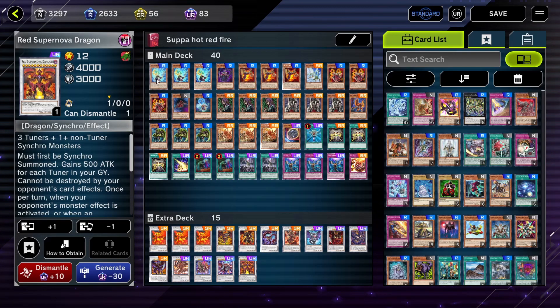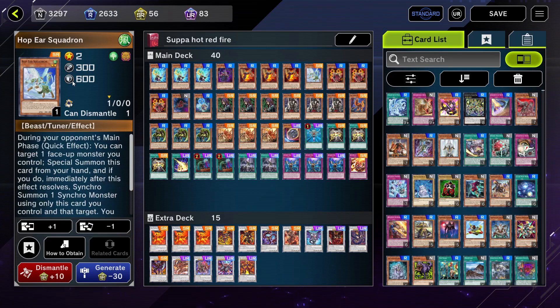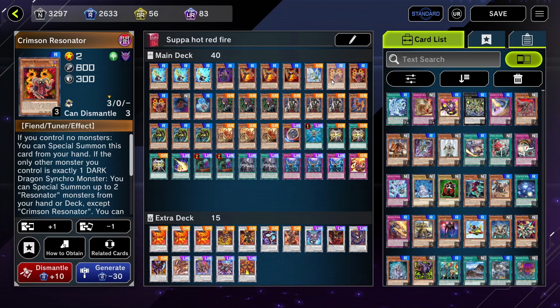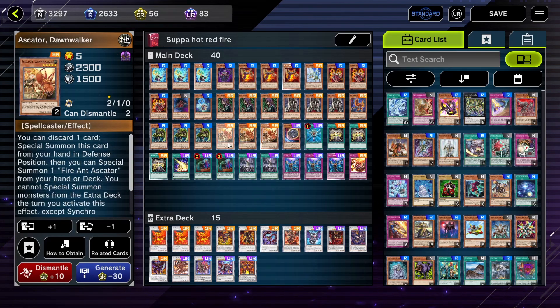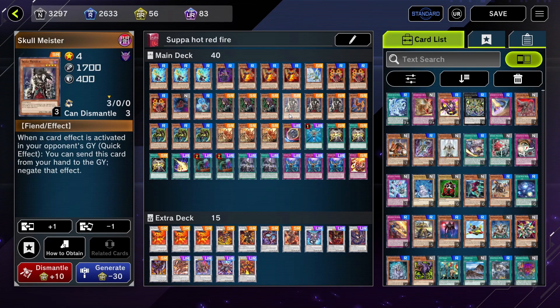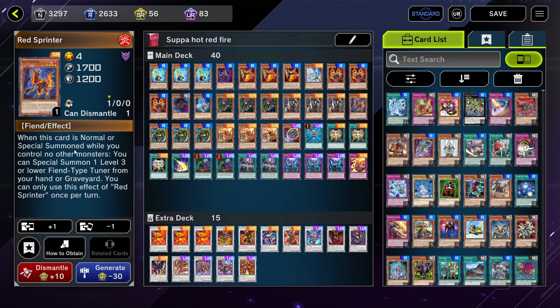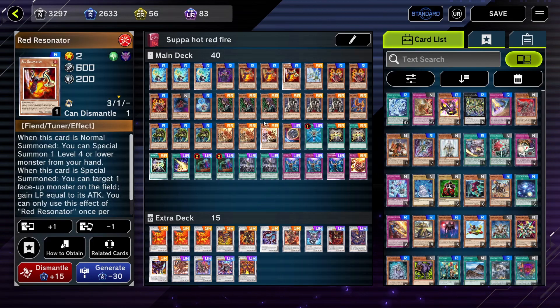We're running triple Synchro Resonator, one Chain Resonator, two Red Resonators, one Hop Ear Squadron, three Crimson Resonators, one Fire Ant Eskater — we don't want to draw into that. For that we have three Eskater Dawnwalker. We have one Creation Resonator, three Witch of the Black Forest, three Skullmeisters, one Red Sprinter, and Wandering King Wild Wind — a very nice card that can special summon itself if you control a Fiend Tuner, which is basically any of the resonators.